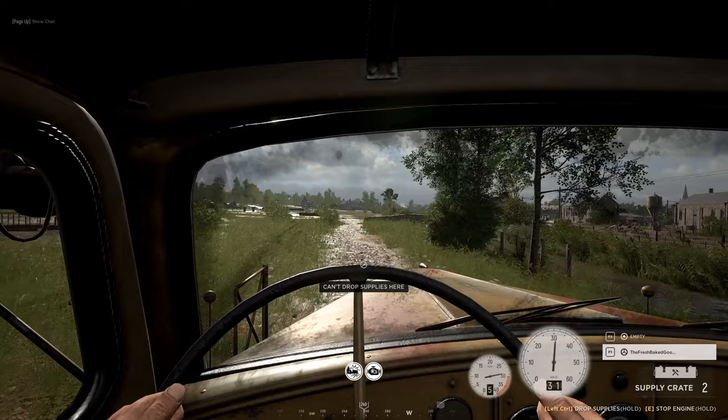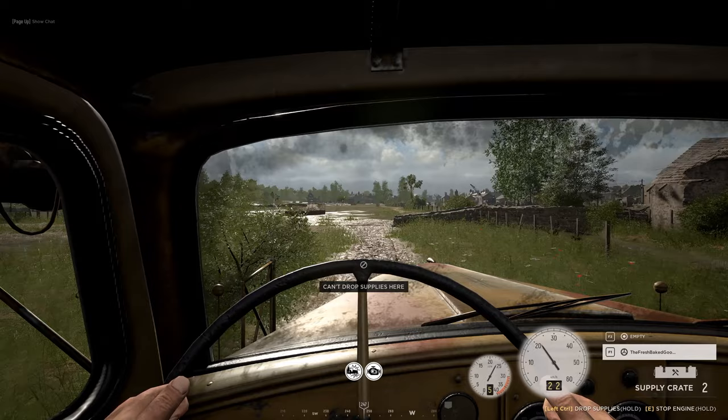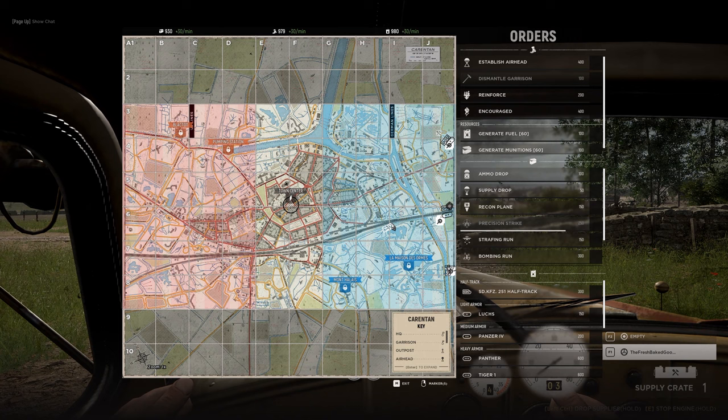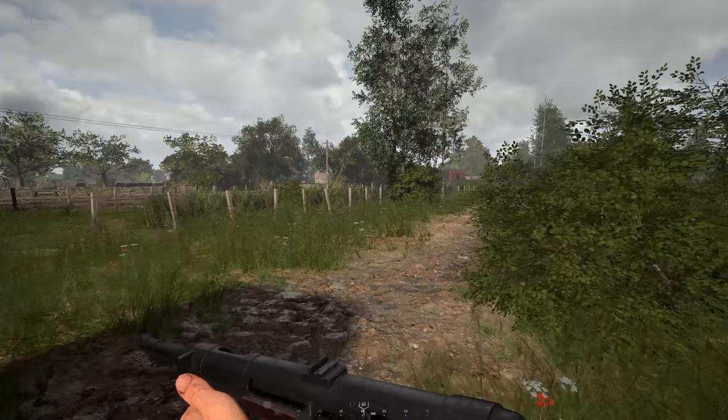Supplies can also be dropped by the supply truck. The supply truck has two crates, each containing 150 supplies. Note that in warfare mode, you cannot drop supplies within your first sector — you have to go past the first two rows. While the supply truck is a little less noticeable than an airdrop, the big crate does stand out, and if you see a supply truck rolling around, you most likely know someone's going to or from a garrison.